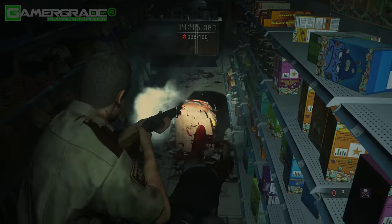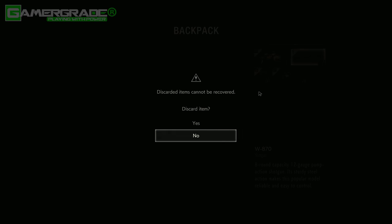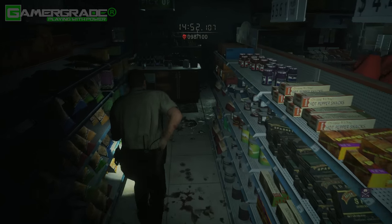The final backpack zombie of the entire mission enters at the front door and drops a spark shot, making things super easy to clear up and complete the challenge.